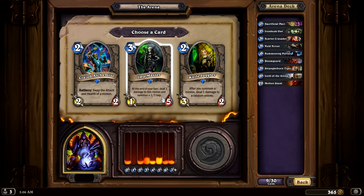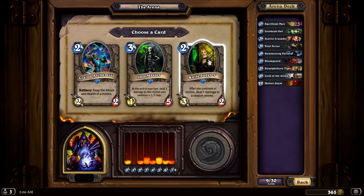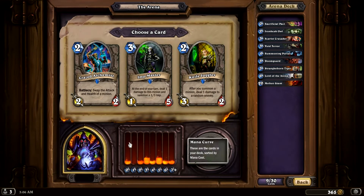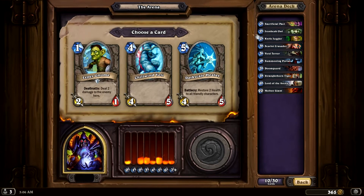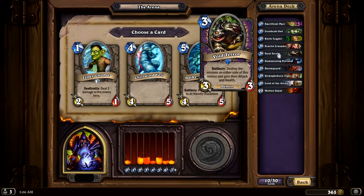Deal one damage to this minion and summon a 1/1 imp. I'm not sure if the imp counts as a demon or not — you would think it does. Knife Juggler is great though. It's a 3/2 and after I summon a minion, deal one damage to a random enemy. This is great, especially if we have a Summoning Portal out — we can just play out a whole ton of cards and deal a lot of random damage. Swap the attack and health of a minion is okay as well, but I'm going to go ahead and take Knife Juggler, especially since I know I have at least one Summoning Portal to get everything out cheaper.